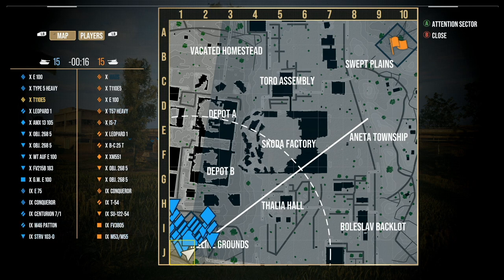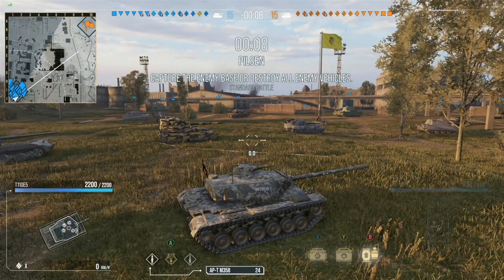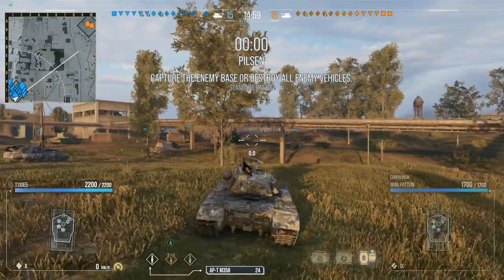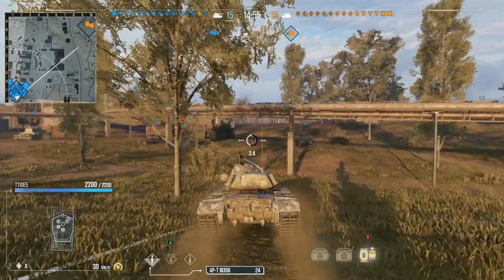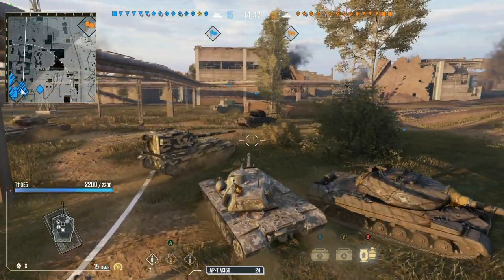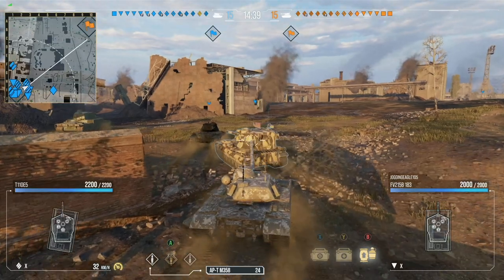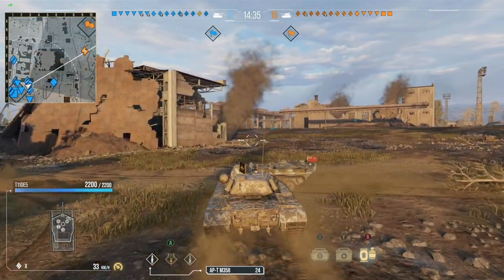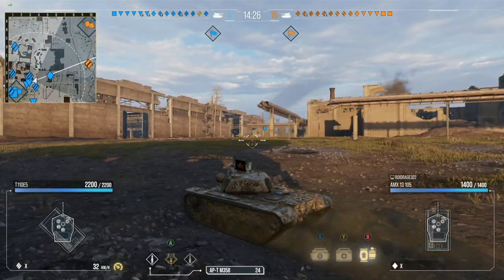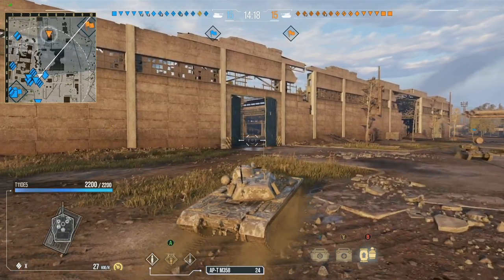My setup on the T110E5 today is vertical stabilizers — which is now a new system I need to start remembering the name of — and we're not running much to bolster view range except for situational awareness. It is Monday after all; I don't expect anyone operating at 100% capacity on a Monday. With situational awareness, you are capable of getting your view range up to 424 meters. I'm running a gun rammer and improved ventilation. I'm probably going to switch to coated optics to get the extra 10% and boost that up to around 466 meters.